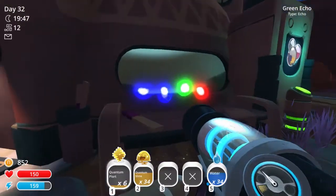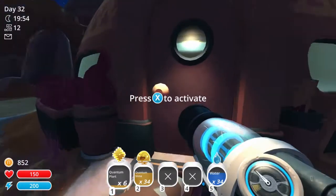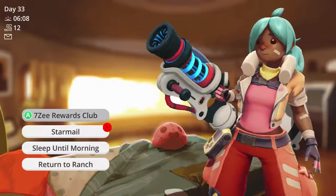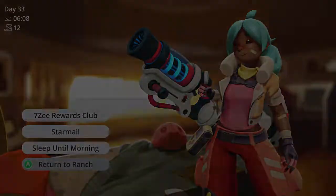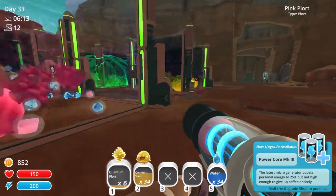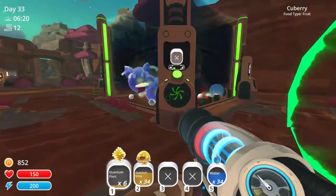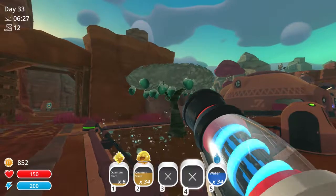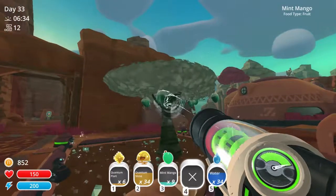I decided to just unload the echoes here — apparently they aren't good for anything other than collecting them. Oh, I have mail. Star mail — that's from Casey. The power core mark three would come in handy for later, not right now. You guys are almost out of chickens, completely out of fruit, you have 13 heartbeats left. Oh, you're not dead, tree — good job.